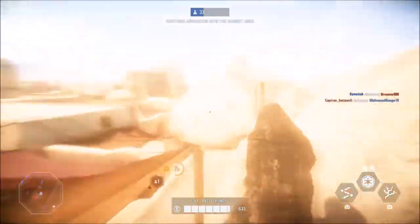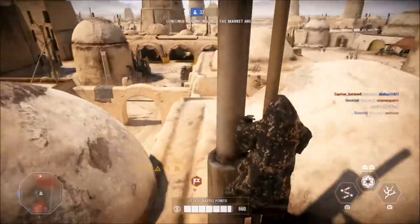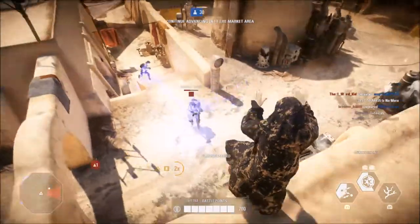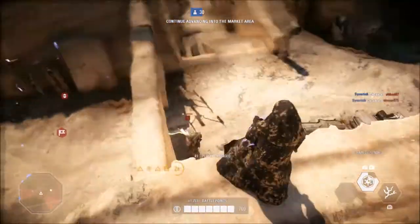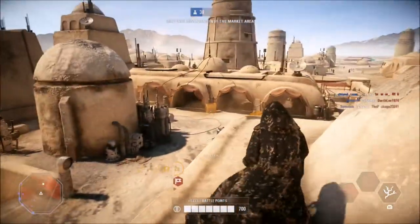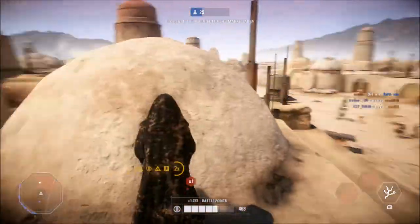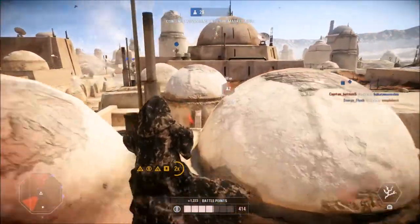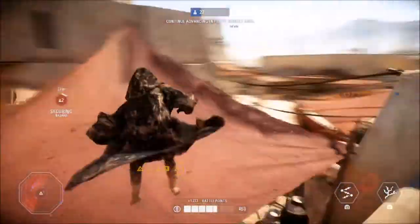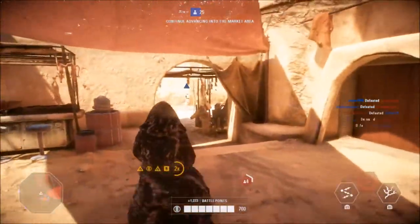For the Heavy class: reduced the AOE of Supercharged and Explosive Sentry, and increased heat per shot for Supercharged Sentry from 0.015 to 0.017 — the sentries won't be able to take out heroes as easily, though I would have liked to see a specific damage output change against heroes. For the Officer class: reduced explosion damage from the turret when destroyed by blaster fire from 150 to 25 — a huge change that will be interesting to see play out.